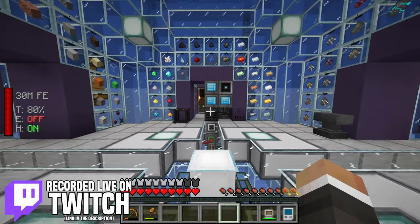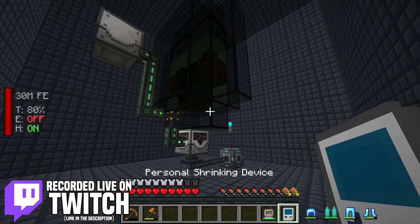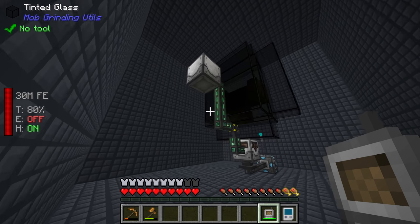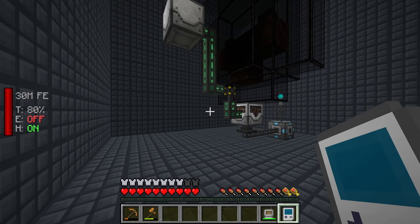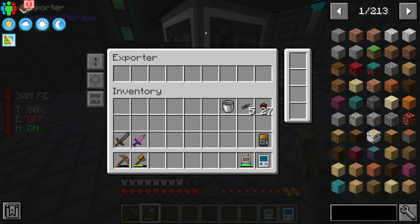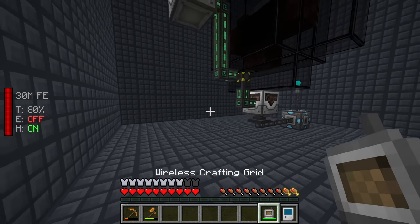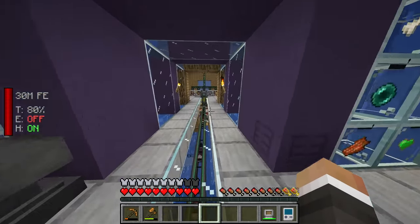In the last stream we were working on automating the placing and killing of the wither in this compact machine to give us a way to automatically generate nether stars, so that going forward if we want to craft any of the expensive late game items that require nether stars, we should just be able to turn this exporter back on and tell it to export soul sand and wither skeleton skulls.